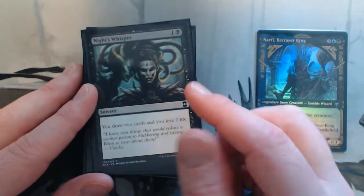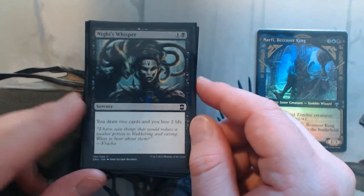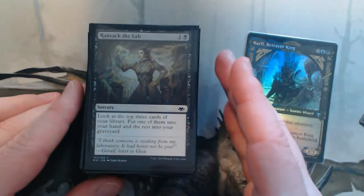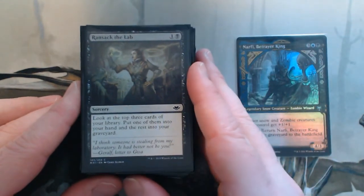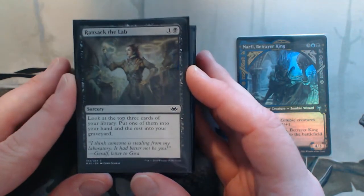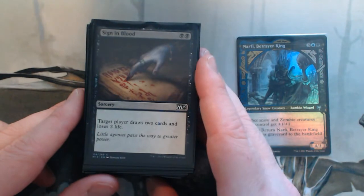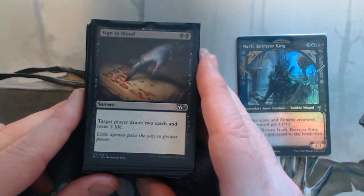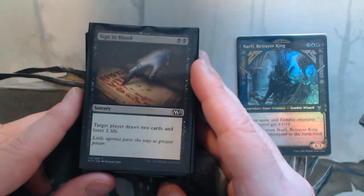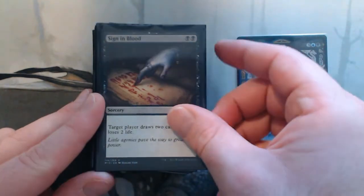Some draw. Night's Whisper — I pretty much put this in every black deck; it's just two mana for two cards and you lose two life. Ransack the Lab — you look at three cards, get to choose one and put two in the graveyard. I don't mind putting stuff in the graveyard. Sign in Blood — just like Night's Whisper, two mana for two cards. This targets any player, so you can hit somebody else if they've milled their deck.